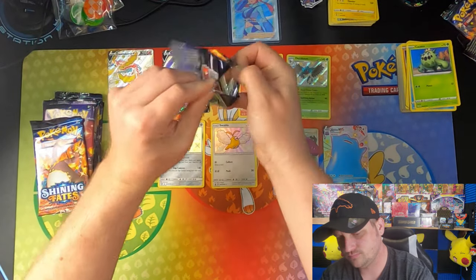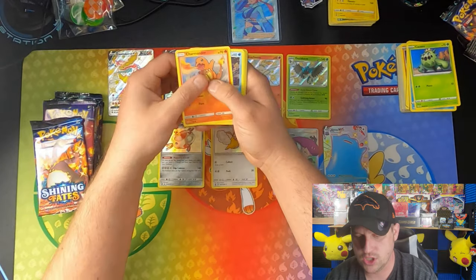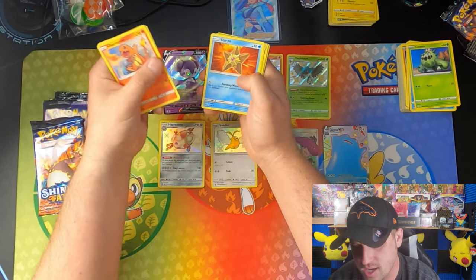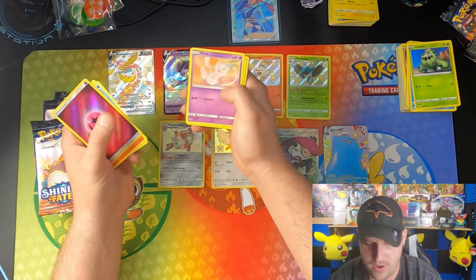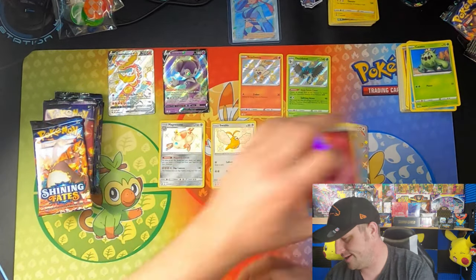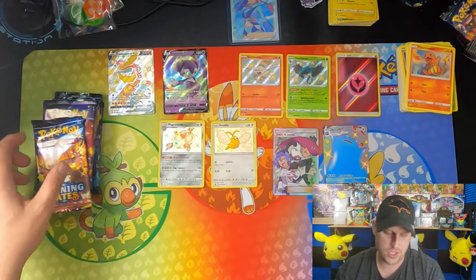Another Hidden Fates pack. Got ourselves a Charmander, Psyduck, Magikarp, Staryu, Slowpoke. Fairy Energy — which is no longer with us. That's cool, but not a major hit.